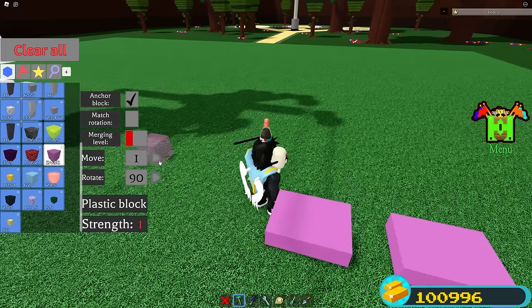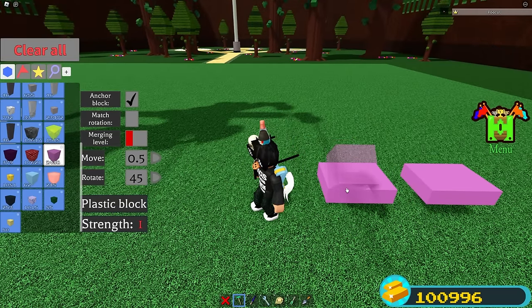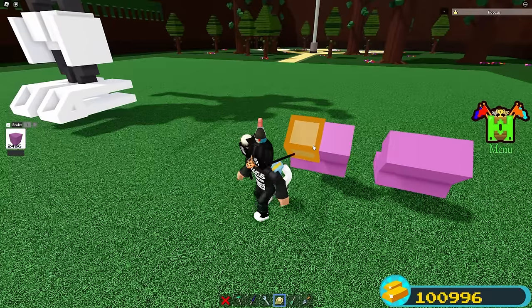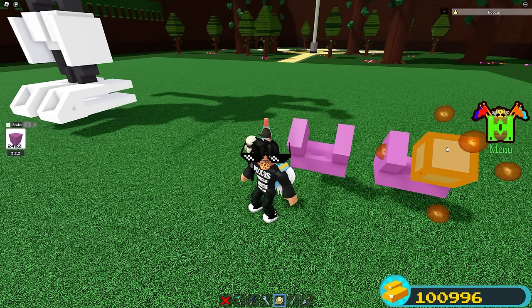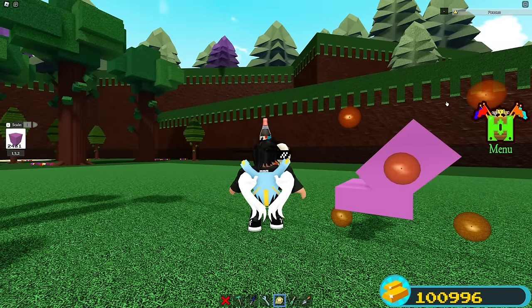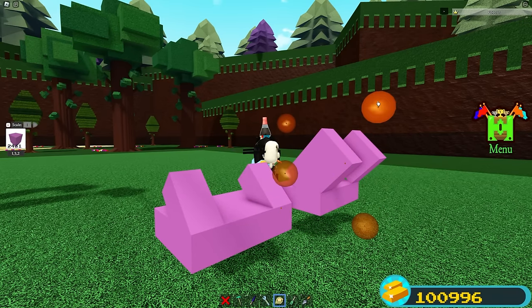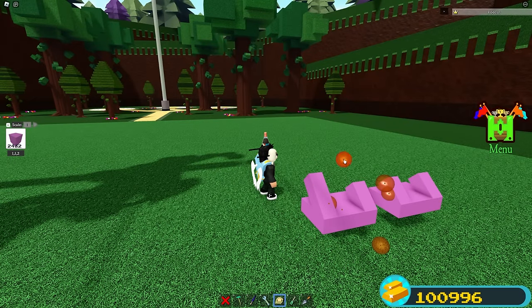Go ahead and scale it until four and three. Then put your move onto 0.5 and your rotate up to 45 degrees, and tilt once. Place a block right here and place a block right here. Do the same on this side — one, two. Then go ahead and scale it on each side. Scale into the build like this, going all the way down for each one. We're just going to have this last one right here. Then scale up one time on each one.